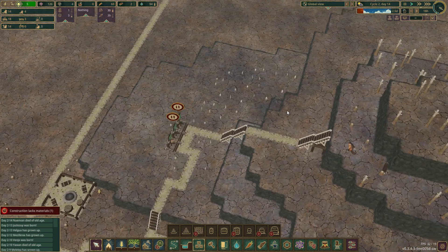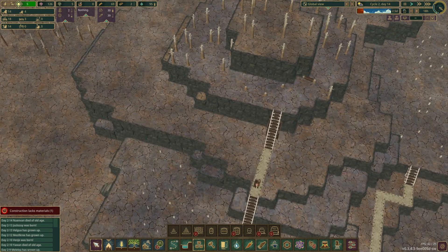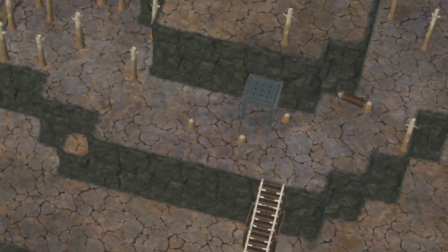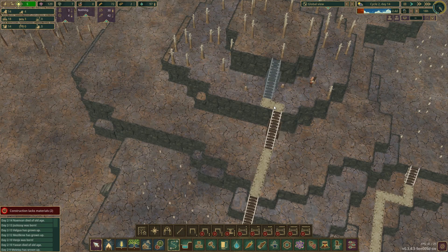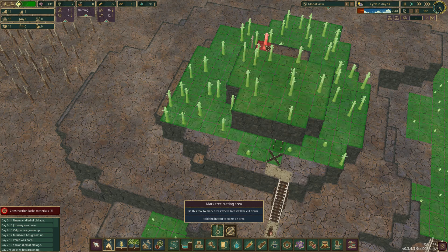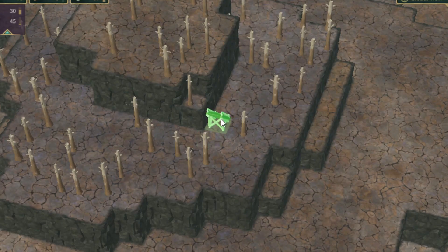Moving on to the uphill part — we are doing pretty good, but we will require another staircase up there. While we are at it, we should mark the trees to be cut down because we will forget if we don't.